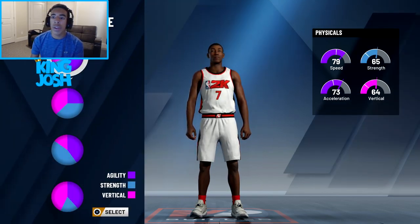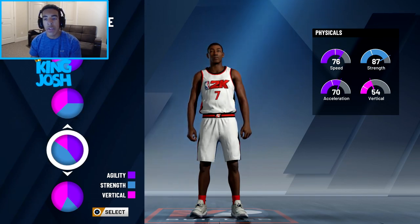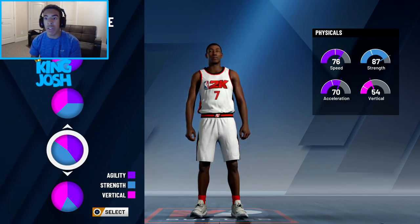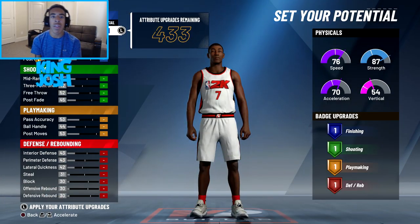With these physical profiles, the first one has a ton of speed, the second has a ton of strength, and the third is a combination — it has lower vertical, acceleration, and speed, but the speed is only lower by three and the strength is higher than the first one by 22. I think this is the best one if I'm trying to recreate my 2K19 build.